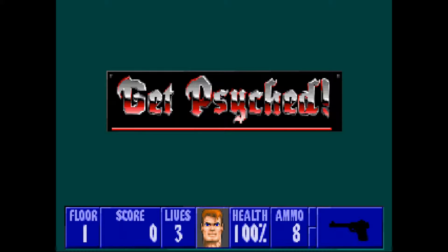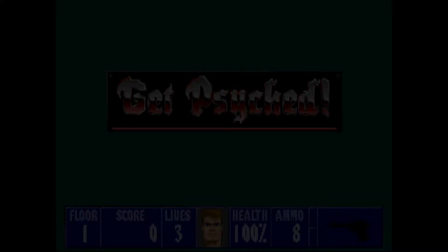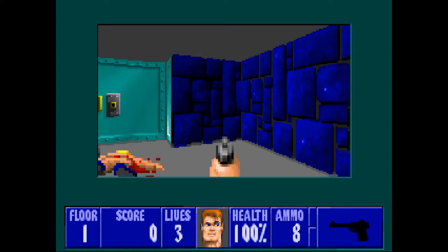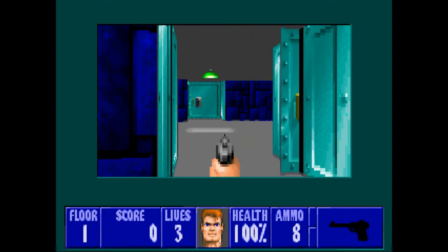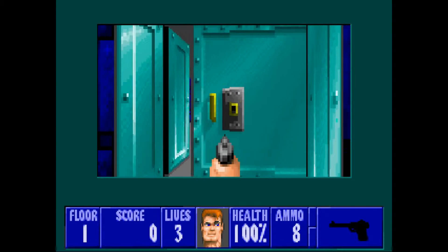Today I'm playing Wolfenstein 3D. There's six chapters, each chapter has nine floors. Pretty simplistic game — it has your arrow controls, control which is your shoot button, and a spacebar which is your open stuff button.